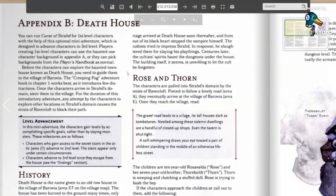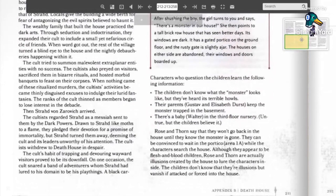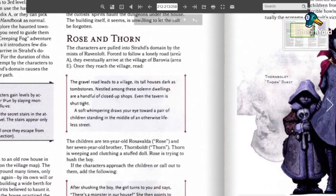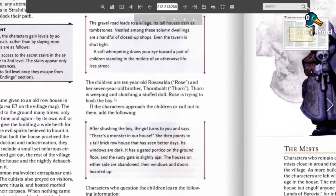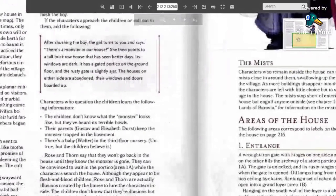We are going to be first level characters — they've already chosen that. What it does mention of importance, I noticed the second time, is that the house itself is actually alive; it's an intelligent form. These are the first people they meet: two children. So I'm going to have them walk down a gravel road, describe the houses. Then they meet 10-year-old Rose and 7-year-old Thorn. She shushes the boy, explains that there's a monster in their house. They don't know what the monster looks like, but they've heard its terrible yowls. Their parents keep the monster trapped in the basement. I know their parents are dead — there's a baby dead in a cot — and the heroes have to say, don't worry kids, we'll go in.